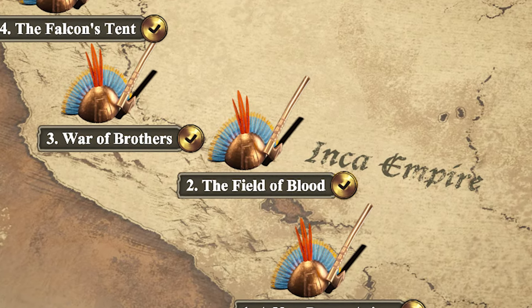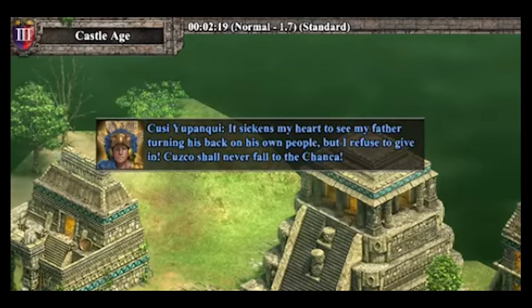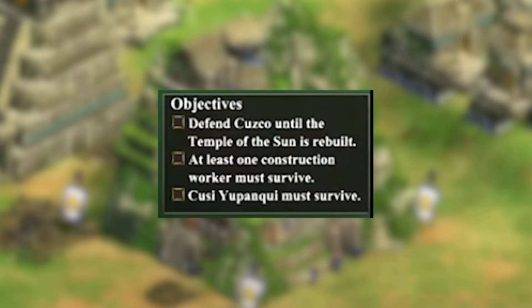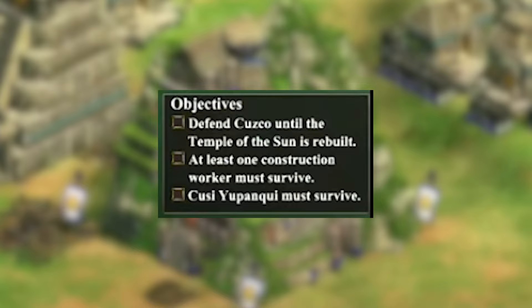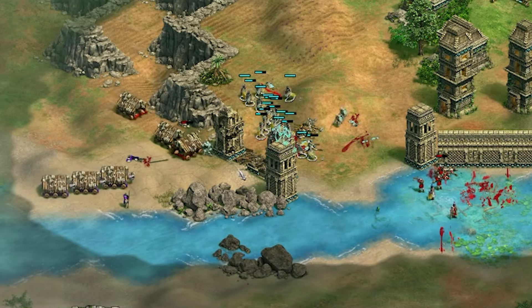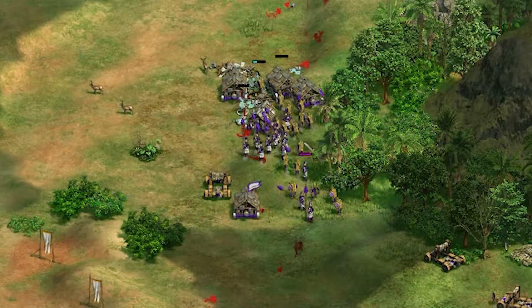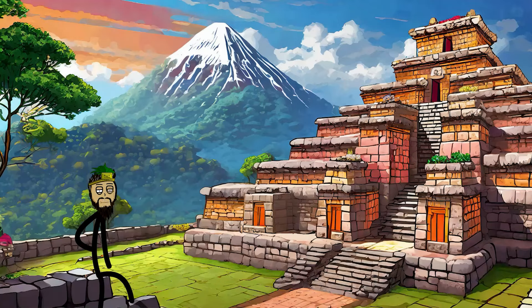The second chapter of Pachacuti is arguably the best one. After Viracocha shows how much of a chicken he is, the player is tasked with building a wonder in Cusco and defending it from the fury of Chanka and Uncle Hualoc. And they come with fury. Even on lower difficulties, both send waves of battering rams, infantry, and later when the wonder is completed, trebuchets.